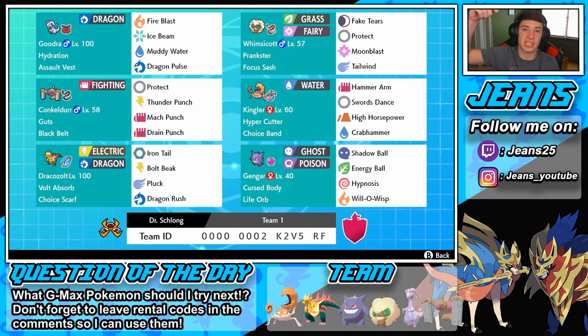If you want to use this team yourself, the team code is at the bottom of the screen. For the question of the day — what G-Max Pokémon should I use next? They've added a bunch and I haven't gotten to all of them, so let me know in the comments. But without further ado, let's get some wins with this G-Max Kingler team.